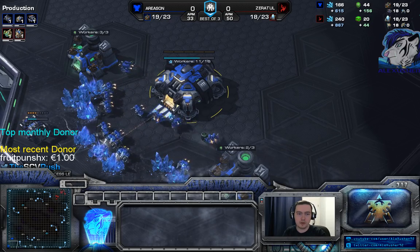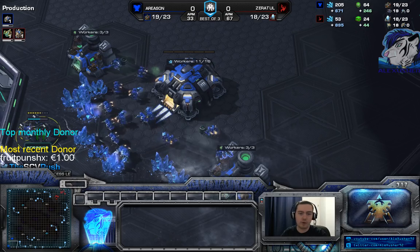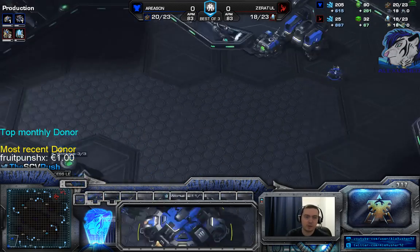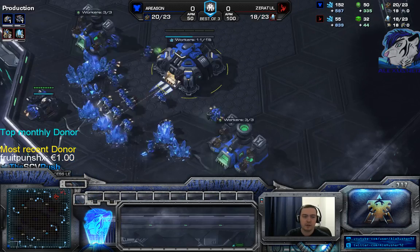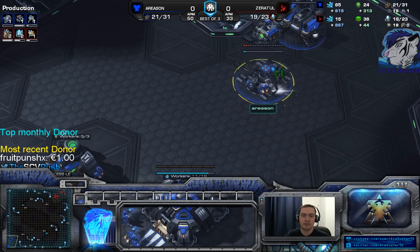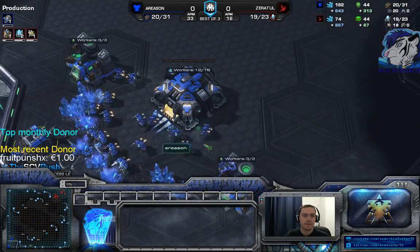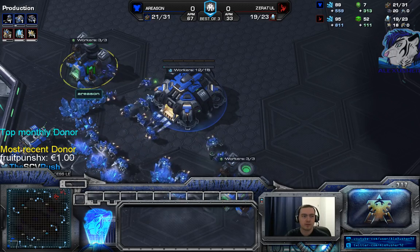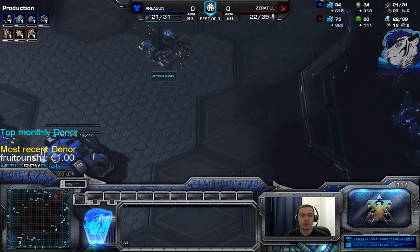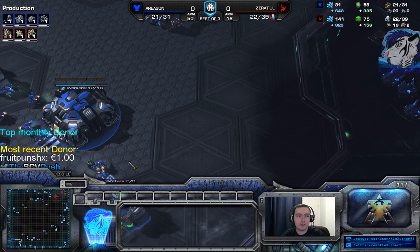So I should have gone right now for orbital command - yes. Instead of going for the supply depot, you fire up the command center into an orbital command. I put three on the gases - yes, you need that in this build. I went straight for my reactor.